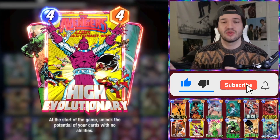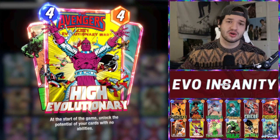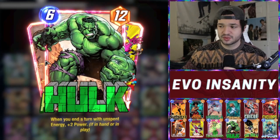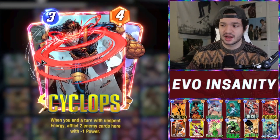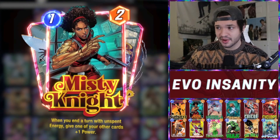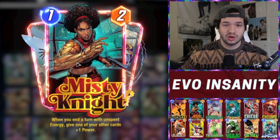Evo is the main guy. He unlocks the true potential and abilities of cards that don't necessarily have them to begin with. For example, Hulk: when you end your turn with unspent energy, plus two power. Cyclops: when you end your turn with unspent energy, you afflict two enemy cards with negative one power. And then Misty Knight: unspent energy, give one of your other cards plus one power.